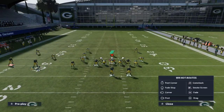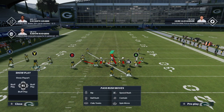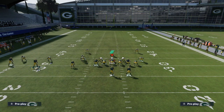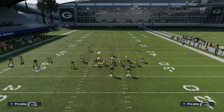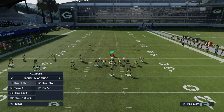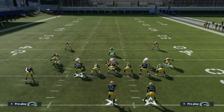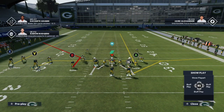We can also utilize the skinny post. Another key concept: when you're running a man blitz, the running back is usually uncovered. In man coverage, the linebacker is normally manned up on the running back, but when sending the man blitz, the halfback often goes unaccounted for. So we want to utilize our running back versus man blitzes.